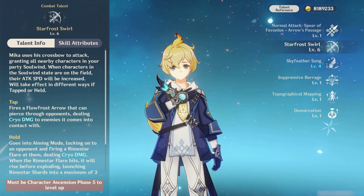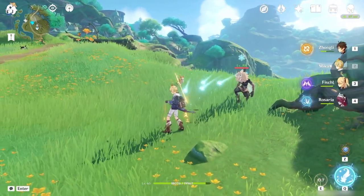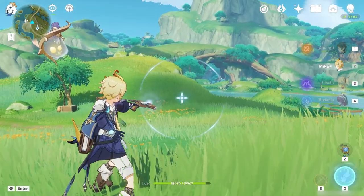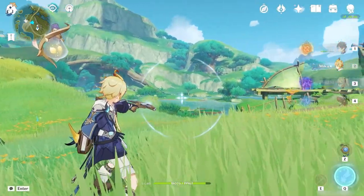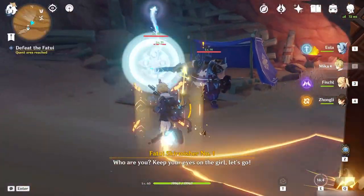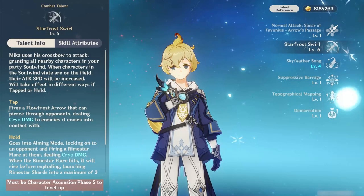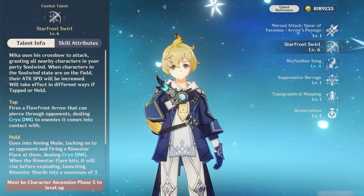Skill ability — this is where everything comes together. Tapping the skill button fires a piercing arrow that deals cryo damage. Holding it will enter you into aim mode, and while you can't aim for a target's head to guarantee a crit, it will auto-target the nearest enemy. If you hit a target by holding the skill button, the projectile will split off and hit up to three additional nearby targets. Hitting at least one enemy with the skill will grant an attack speed buff for 12 seconds.